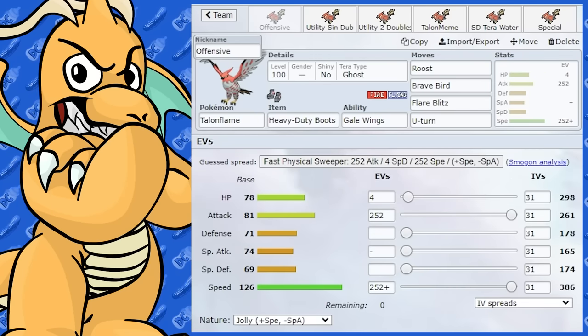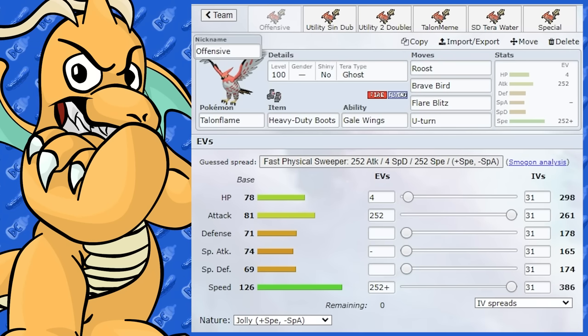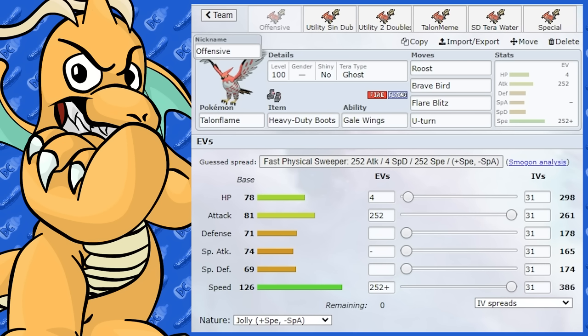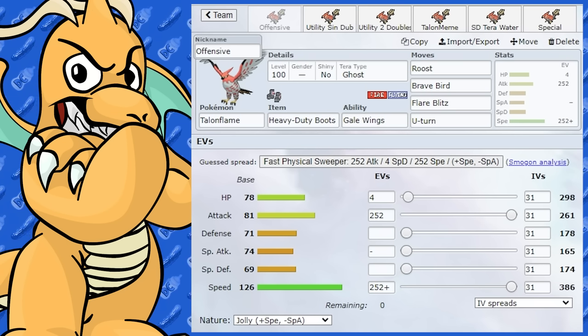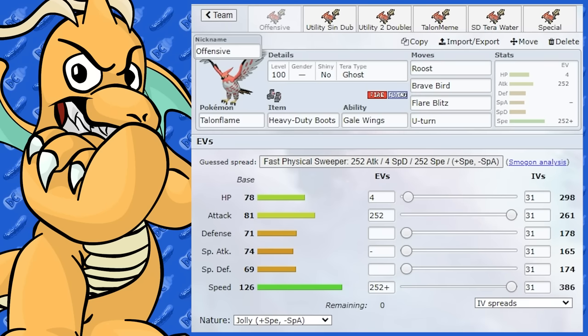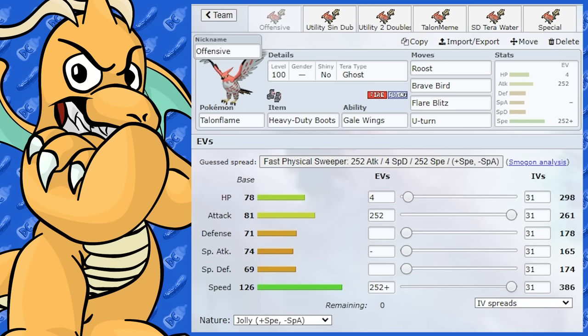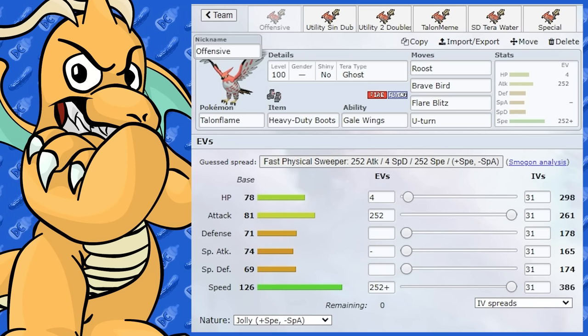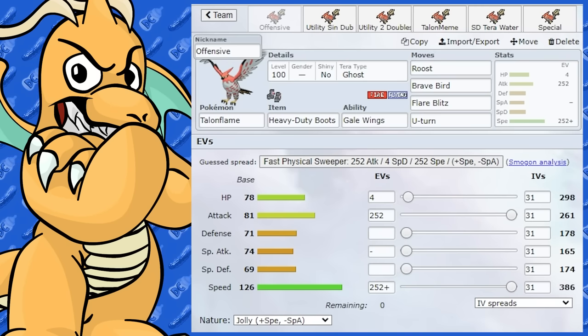When you look at Talonflame's stats, it isn't really the greatest offensive Pokemon — its highest attacking stat is 81, which really isn't that good. So this Pokemon can run a fair bit of utility, and most of the time that's how it's used, especially in Scarlet and Violet. But I'm going to go over some offensive builds, some utility sets, and some memes.